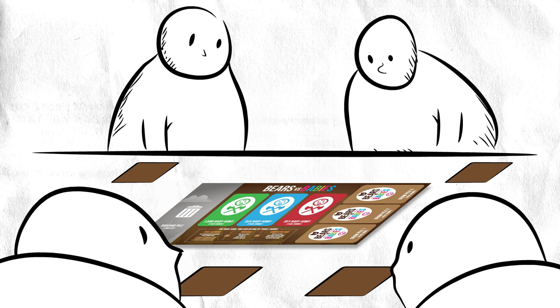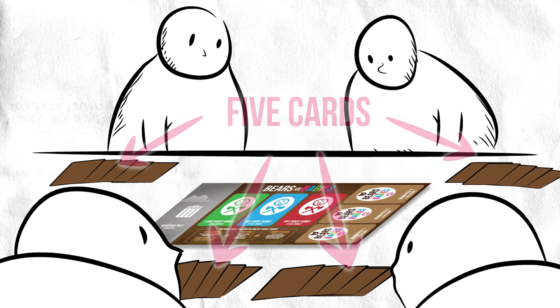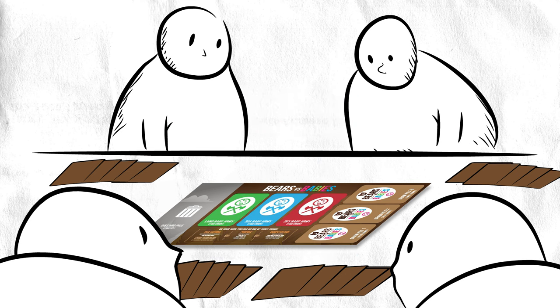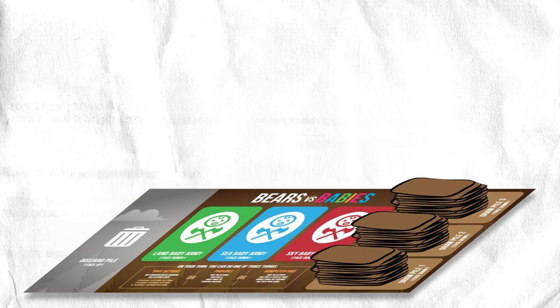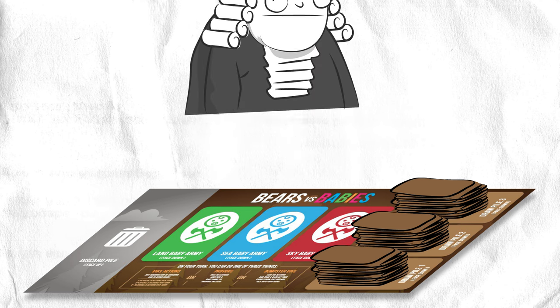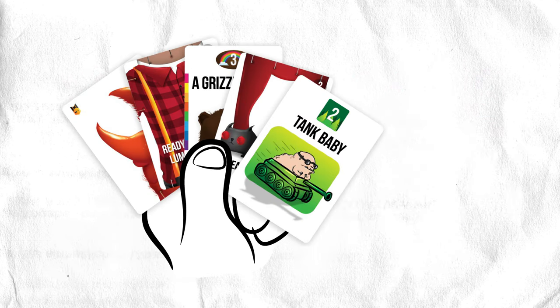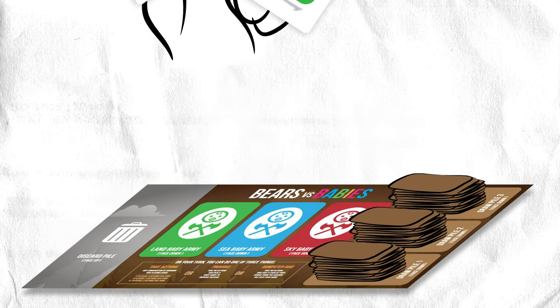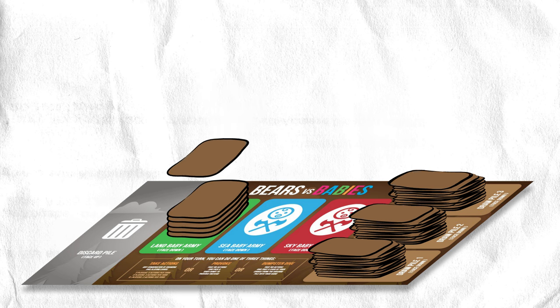Once every player has a bear head card, deal out four cards to each player so that everyone has a starting hand of five cards. You can look at your cards, but keep them secret from the other players. Split the rest of the cards into three face-down draw piles and put them on the playmat. There are three draw piles because sometimes you're not so great at shuffling — we just realize that three draw piles makes it easier to draw a random card every time. Also, if you got a baby card in your initial five cards, put it face down in the correct pile and draw another card from any draw pile. Repeat as many times as it takes so that you start without any baby cards in your starting hand.